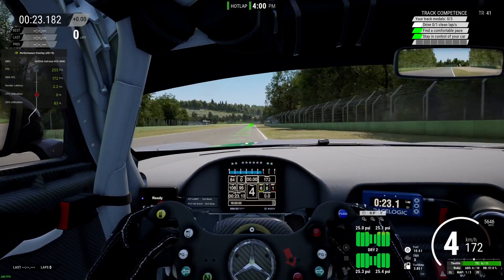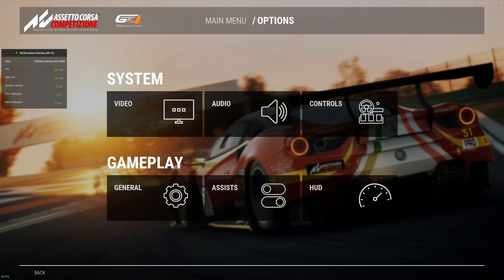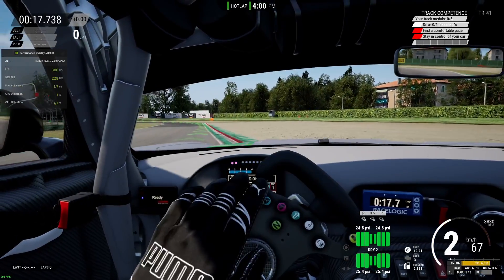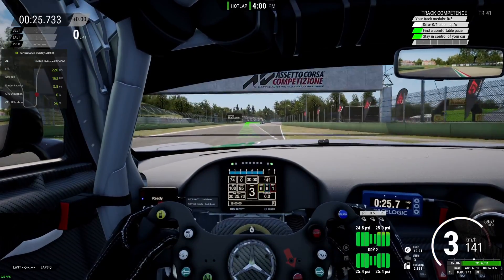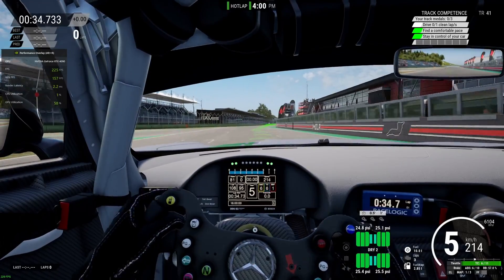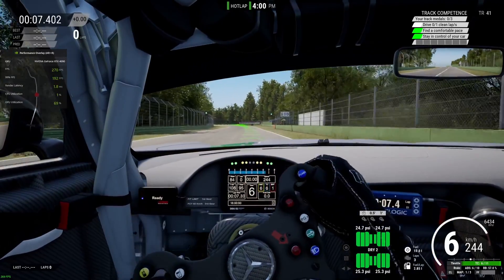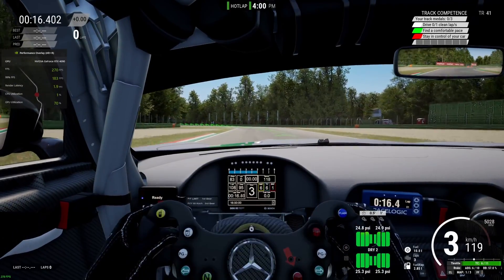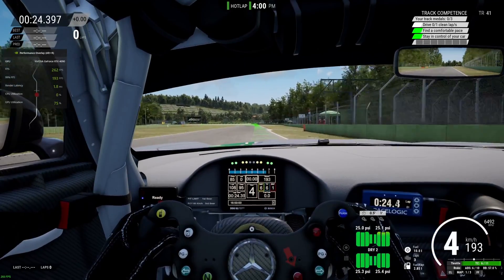Let's change the DLSS setting to performance. With performance mode, I am getting around 300 frames per second. The difference in frame rate is not that big, but I do notice a difference in quality. Quality-wise, I really do see the difference, though not that much when you're driving with a VR headset — you probably won't notice much. But I would gladly sacrifice this kind of quality for a better frame rate.